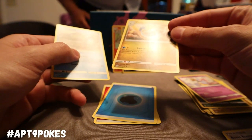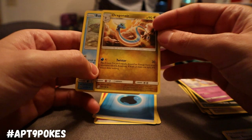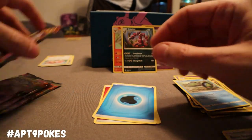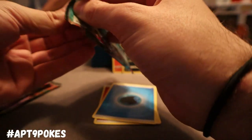This Dragonair is not bad — one Water, one Electric. Flip two coins: for each heads, discard an energy from your opponent's active Pokemon. If both are tails, it just does nothing. So you're taking your chances. With those coin flips I'm not taking any chances — I'm just not hitting anything.